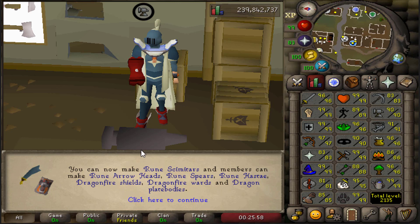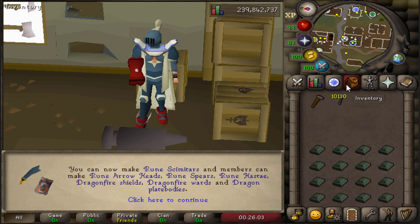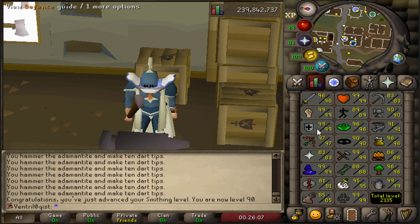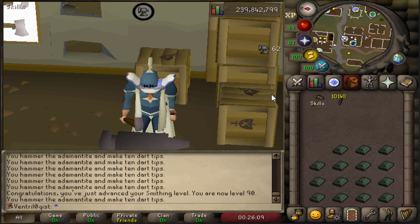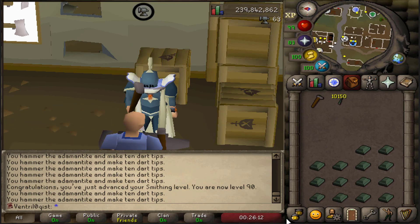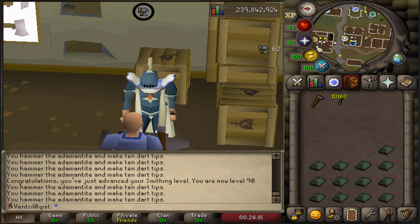Did we unlock anything? We can make a draconic visage - I never knew that unlocks at level 90. That's after the Elysian as well. Very nice. I'll continue training for now with these dart tips. Let's make the rest of this ammunition and maybe we'll do some blast furnace in the near future. 90 Smithing obtained!